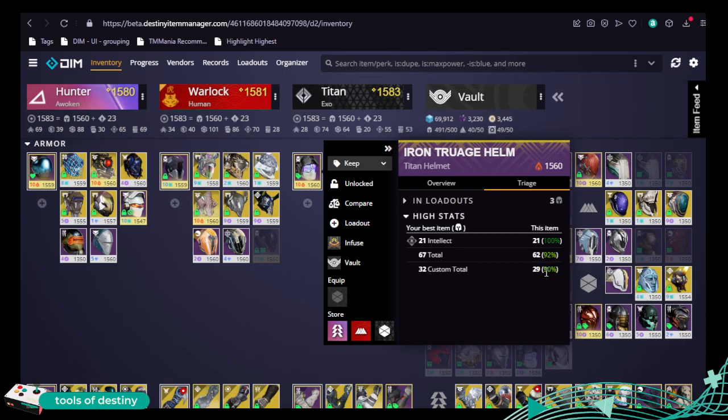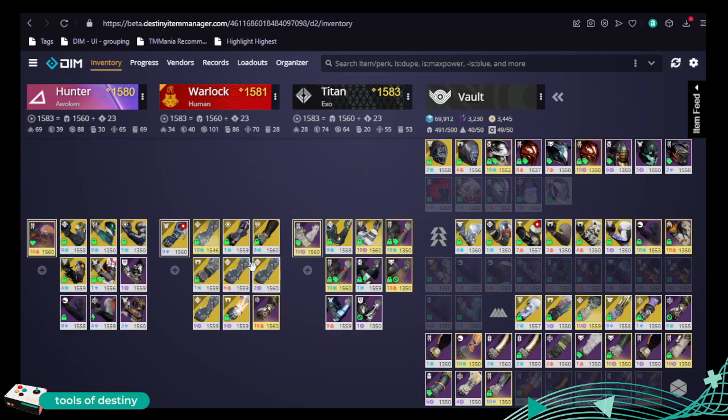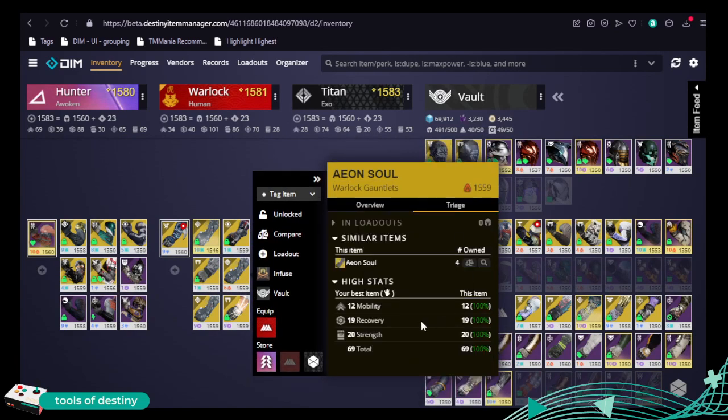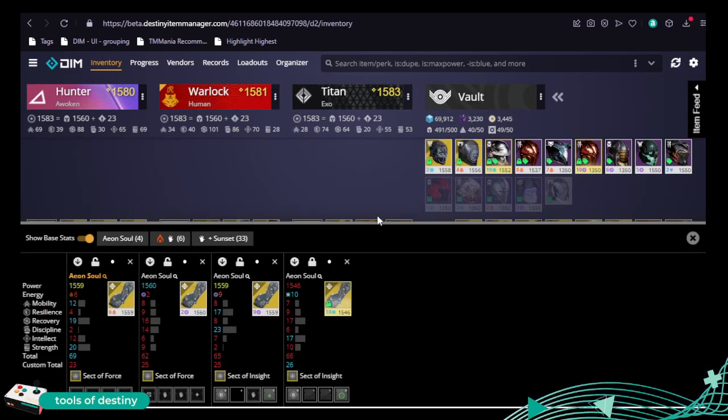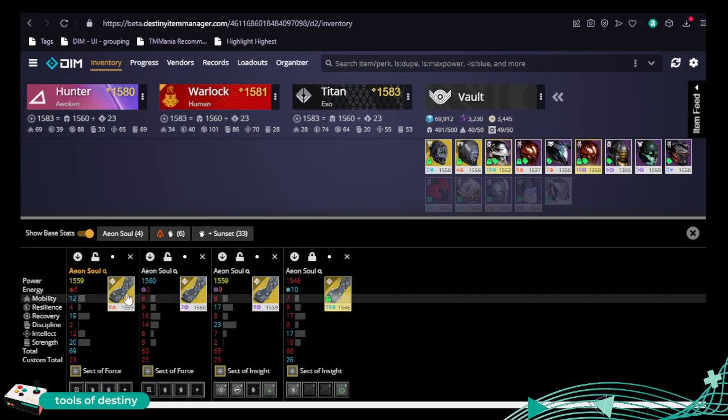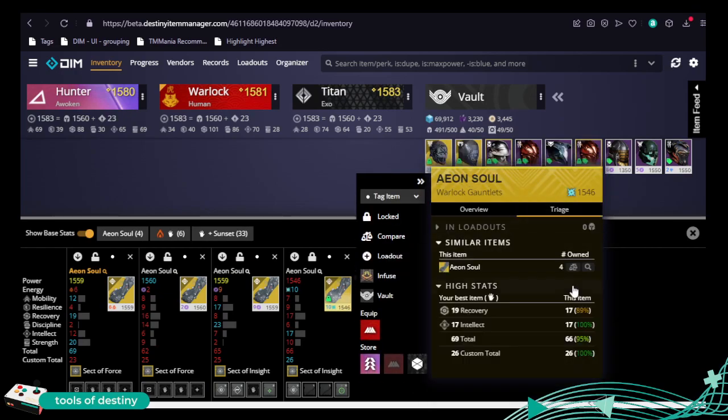Custom totals are doing well, probably worth keeping. And when it comes to comparing a bunch of exotics — like I did in the video a couple of days ago — you can see the Aeon Souls. I'm going to compare all those Aeon Souls because this works everywhere. Seeing it per item isn't particularly useful, but like this it's fantastic.